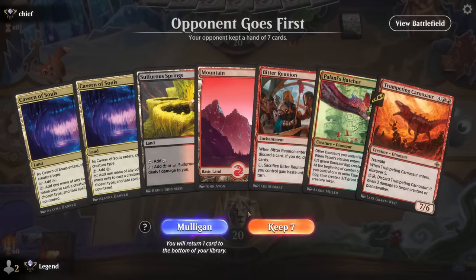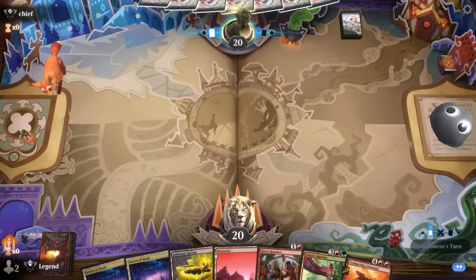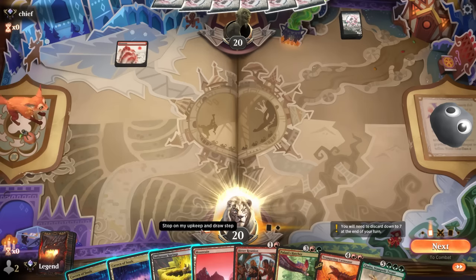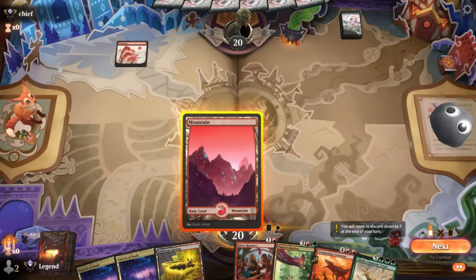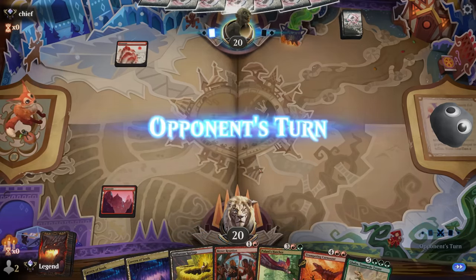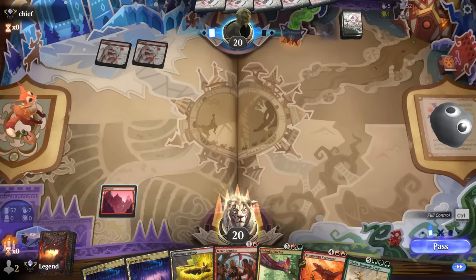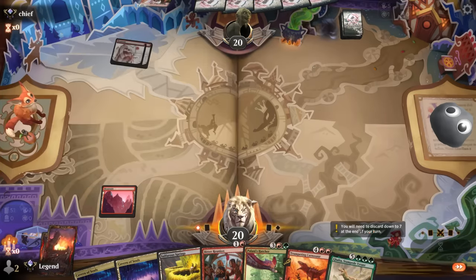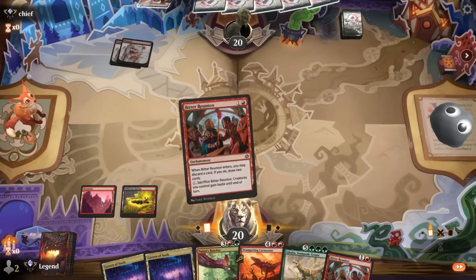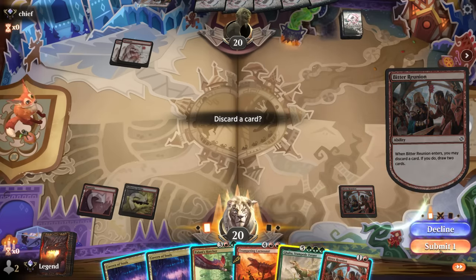Game 8: we're on the draw with a slow but keepable hand. Could use a few surveil lands. Got Galta to discard to our Bitter Reunion. Opponent is on Red Aggro, plotting a Slick Shot — this is kind of our worst matchup, as they can likely present lethal before we get to five mana.